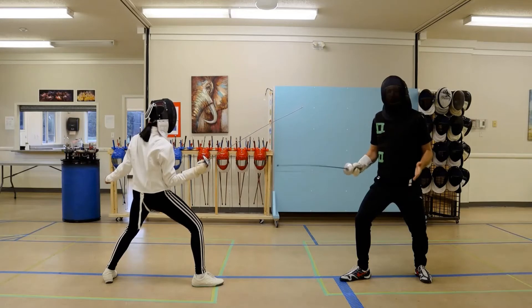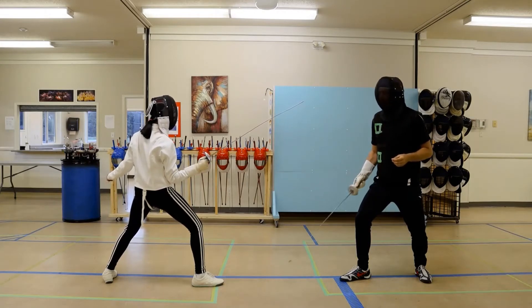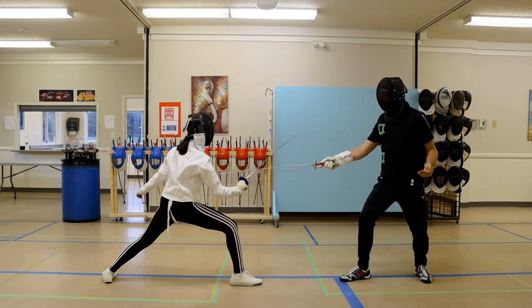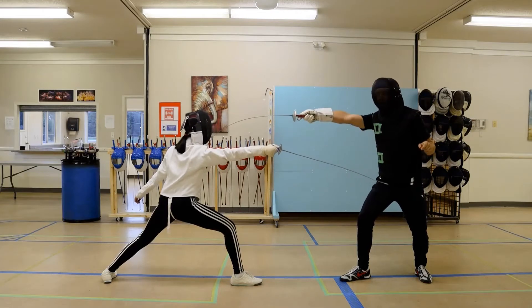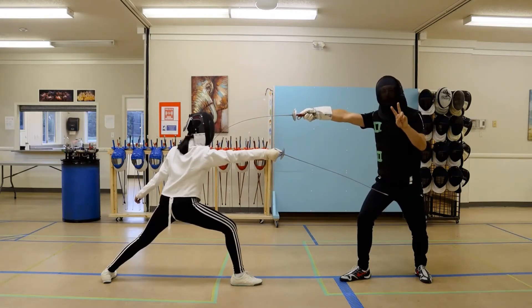Now this is going to be our counter parry riposte. You'll see a little bit more blade action when it comes to the parries. Again, Elie Zagata is going to make the attack. I parry, I make my riposte, she makes her riposte, and I take it as a counter parry. This is my second parry, and I riposte. This gives me priority, and it's two blade actions for me.